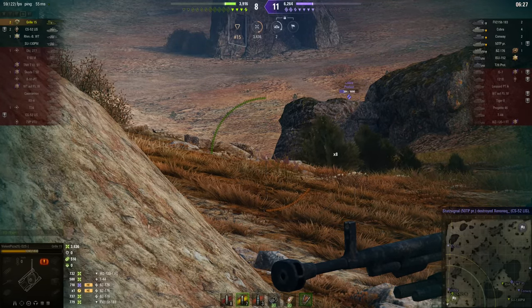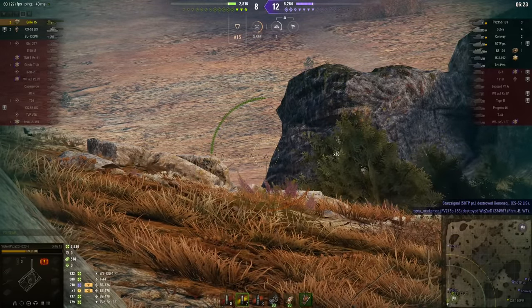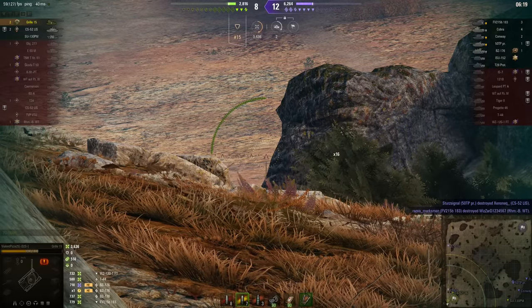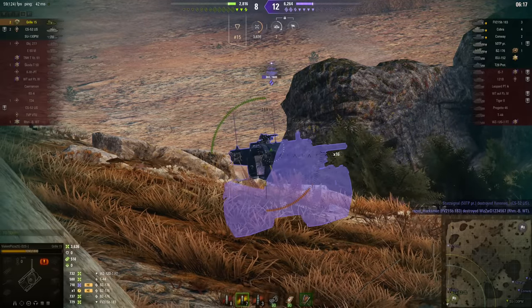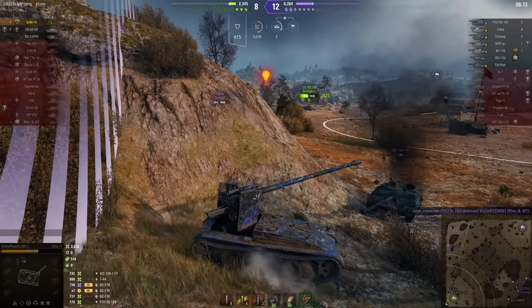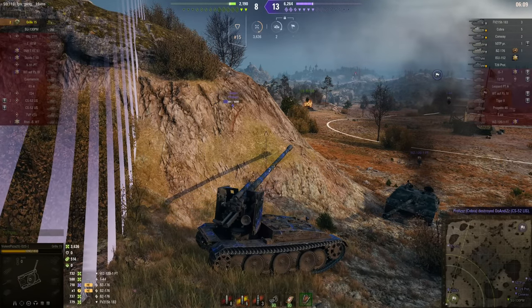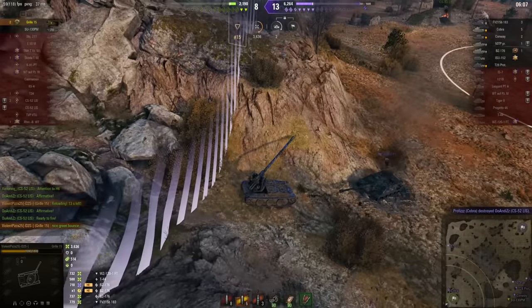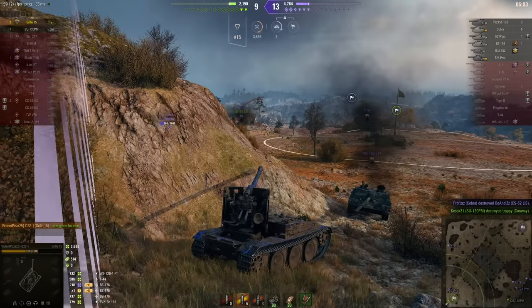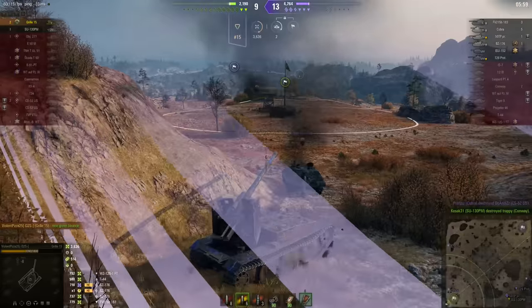From the other side of the map, however, they probably are going to start pushing into this cap circle very soon, because the only thing left alive over there is the SU-130 PM. He got a shot at the Cobra but it was at the turret roof at such a sharp angle that the shot just skipped right off. Now the CS-52 is dead — the SU-130 PM is alone against everything.